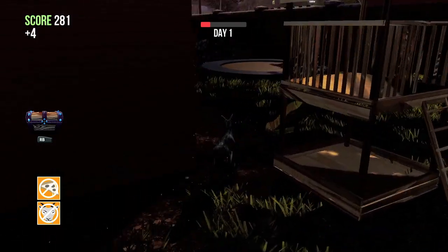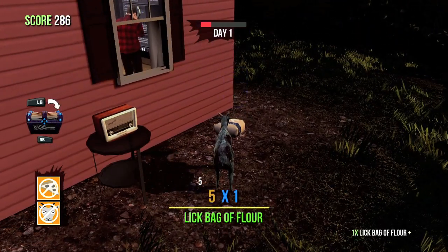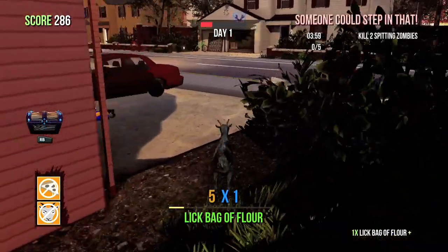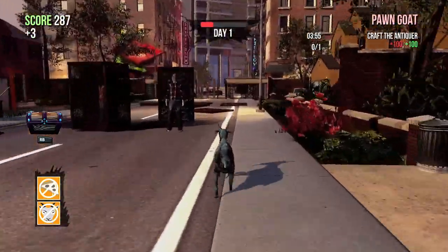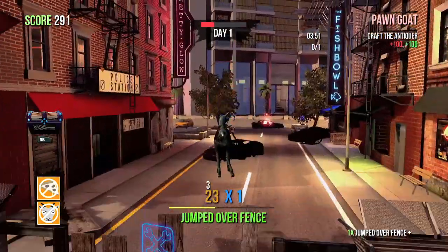The first thing we need are ingredients. The first thing we're going to need is a bag of flour. It's going to be behind the developer house, and thanks to the inventory perk, you can lick it and then hit left bumper to stash it in your inventory. Therefore, you can carry more than one item at once and you don't have to drag it around, leaving it to get stuck on stuff.